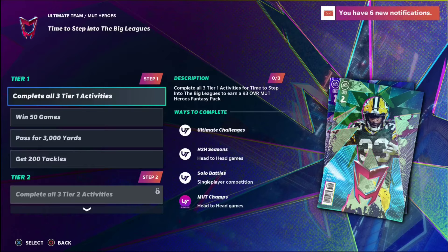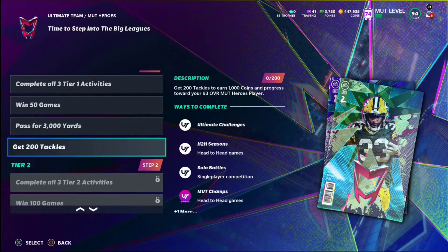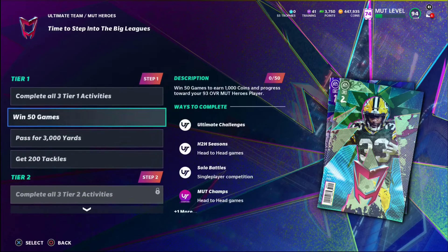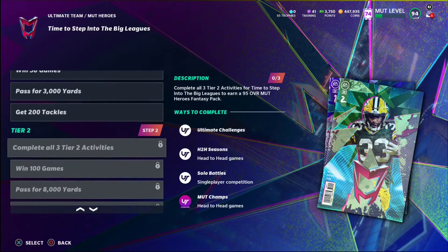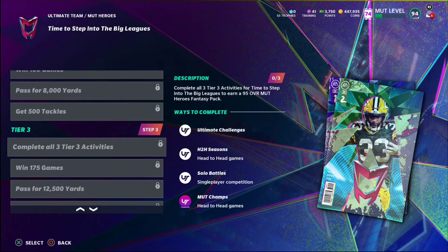We've got 'Time to Step Into the Big Leagues' — complete all three Tier 1 activities: win 50 games, pass for 3,000 yards to earn 1,000 coins of progress, get 200 tackles. Completing all three Tier 1 activities earns you a 93 overall Heroes Fantasy Pack. Then complete all three Tier 2 activities — win 100 games, pass for 8,000 yards, 500 tackles — and you get a 95 overall.